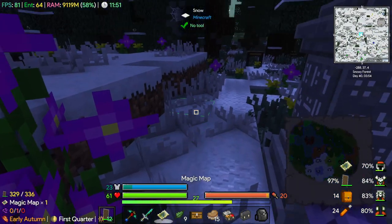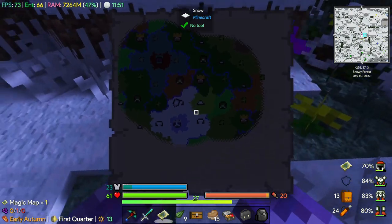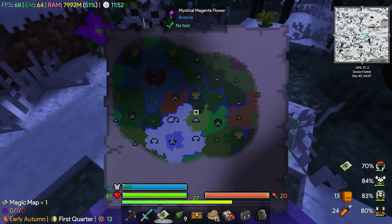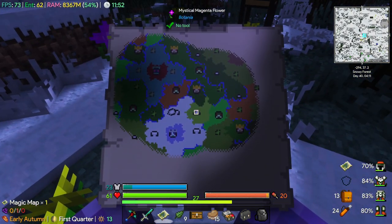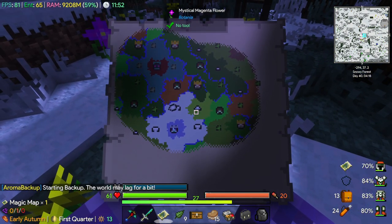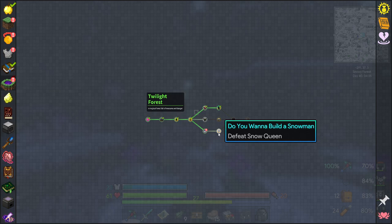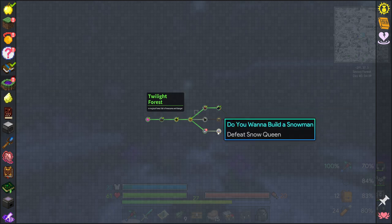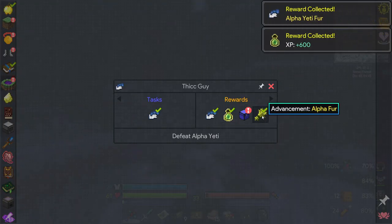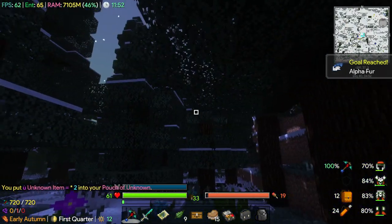Now we could go and fight the boss in the middle - the light blue bit, not the white bit. But we don't need to progression-wise. Actually, let's see what we got as a quest reward for beating that boss. We do need to do that - there's a Sponsor's Chest Fragment. We are going to fight the Snow Queen then.